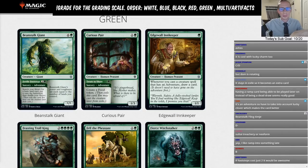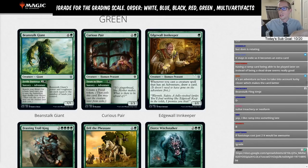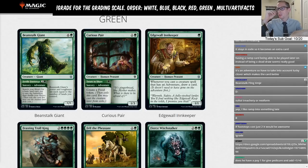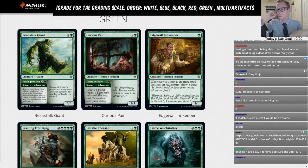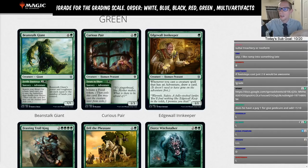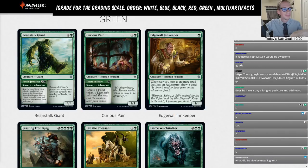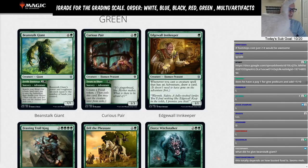Curious Pair is one green for a one/three, which isn't very useful, but you get Treats to Share — a green mana adventure that creates a Food token. I highly doubt that an ability Oko has as a plus ability is worth an entire card — three mana for a one/three that creates a food token. Going with an L here for Curious Pair.